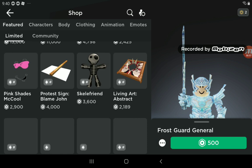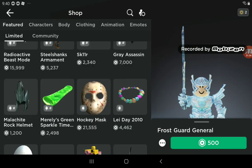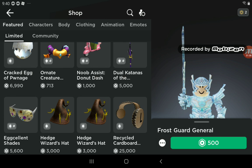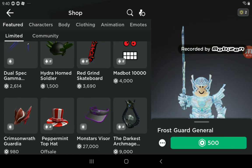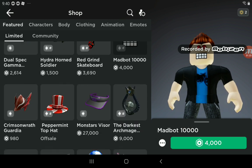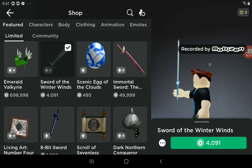There are going to be some very expensive things in the Limited section. For example, Frost Guard General, Mad Bot — ten thousand, a hundred thousand, ten thousand Robux. And there's also the Sword of the Winter Winds.